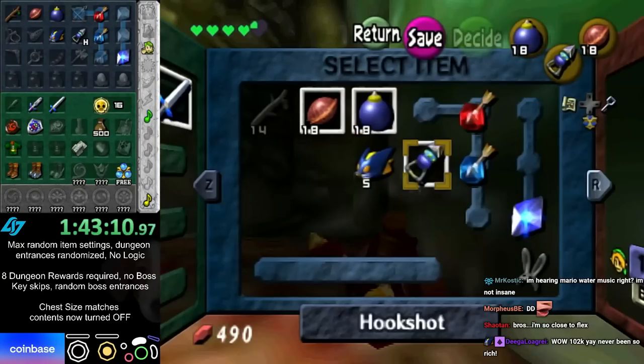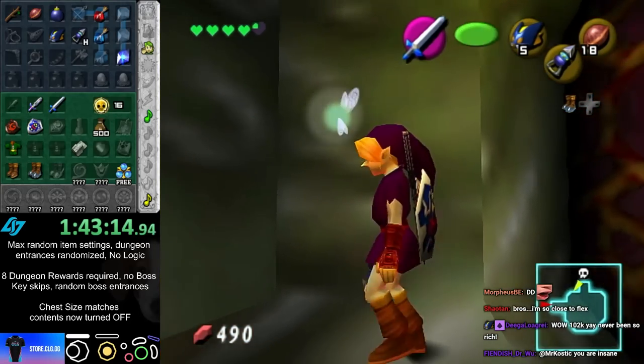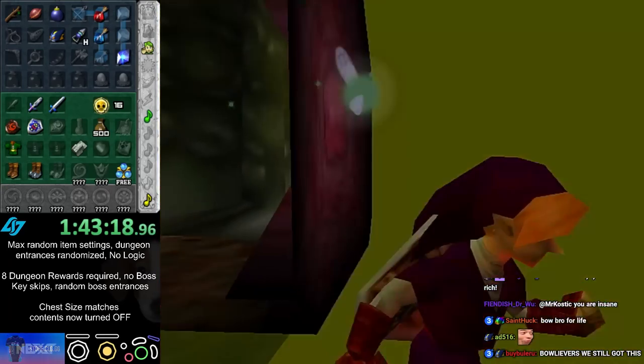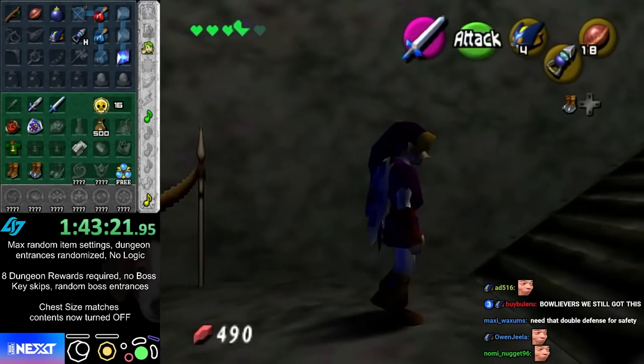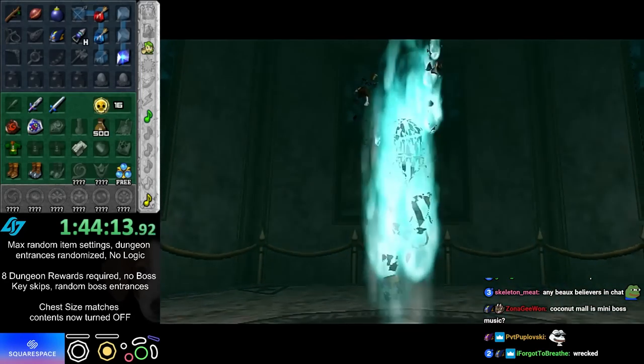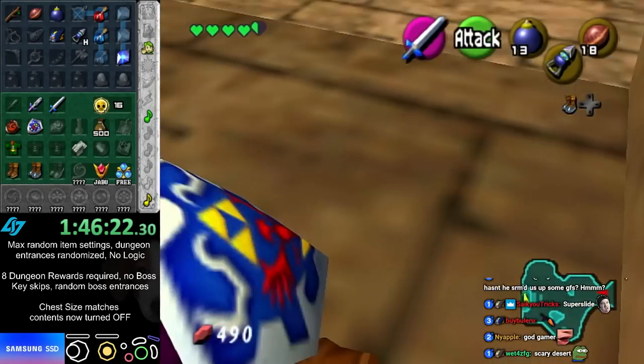With boss entrances randomized, let's see what's in here. Phantom Ganon — I can beat Phantom Ganon. Jabu swallowed a whole art gallery. Yeah! Skull's hole token.